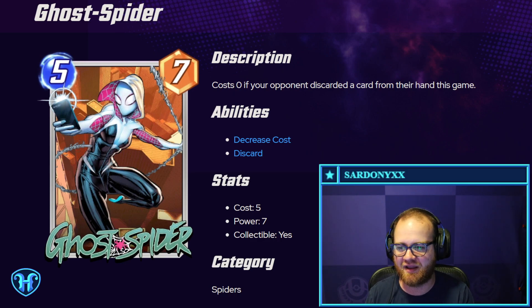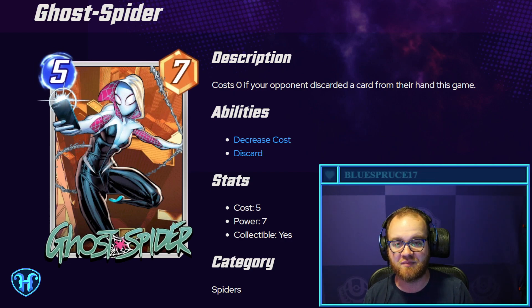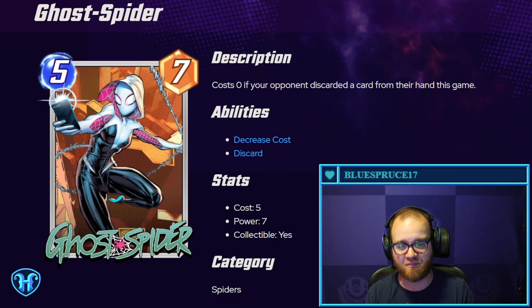Ghost Spider — one of my favorite Marvel characters. This costs zero if your opponent discarded a card from their hand this game. The card that immediately jumps out to me is Black Bolt — a five mana, seven power card that makes your opponent discard their lowest cost card. This also pairs really well with Moon Knight, where each player discards a card. Those are two ways you could build to make this a zero mana, seven power card, which sounds incredibly powerful with those synergies.